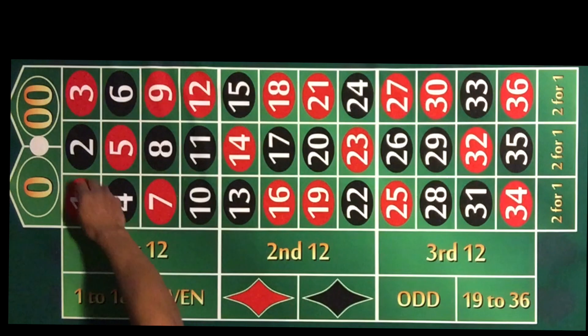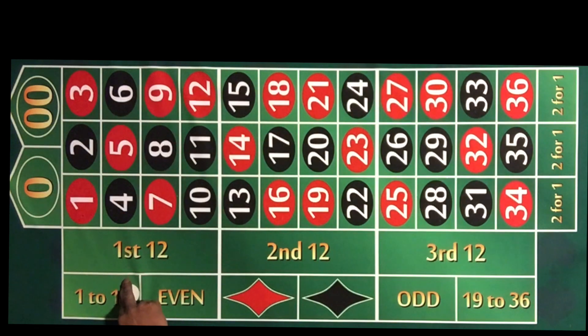There is another bet — I've heard it called kind of an ego bet. It's the five number bet, where you're playing 1, 2, 3, zero, and double zero. I've heard that's the bet the ego guy plays. I personally have never made that bet — I don't feel like it benefits any system I use, but there you go.